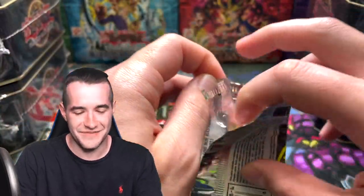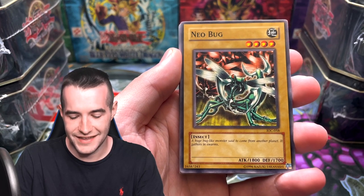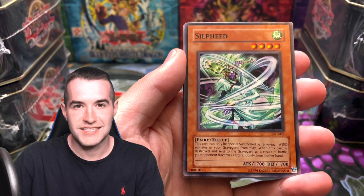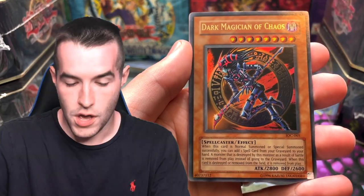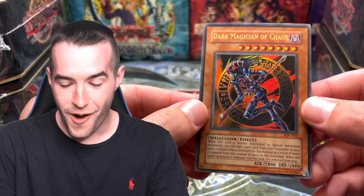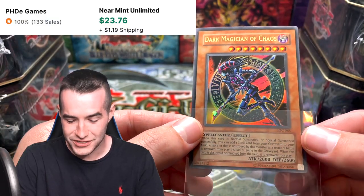Total Defense Shogun — sorry. Great Shogun Sheen is a different card. Invasion of Chaos — Black Luster Soldier, you guys have heard it hundreds of times, we've never pulled it on the channel. So we have a Salvage, Silpheed, Fiend's Hand Mirror. And this could be it — this could be the time. Dark Magician of Chaos! Original Invasion of Chaos print — no way! This is not a reprint, guys. 2004, the original Dark Magician of Chaos, the DMOC!